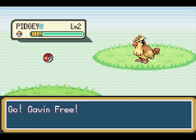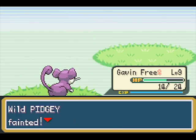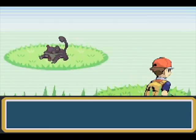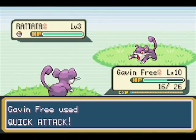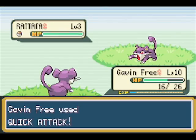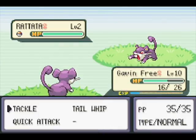I apologize again for kind of a boring episode with nothing but leveling up, but it's kind of part of the game. Honestly, I want to get Gavin to 14 if I can in this episode. At level 14 Rattata learns Hyper Fang, which is very helpful to me.